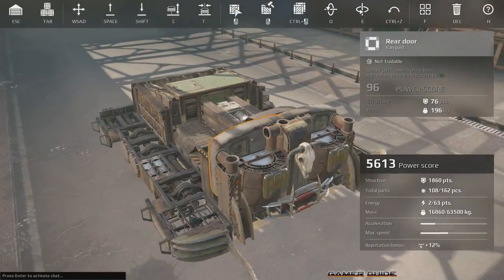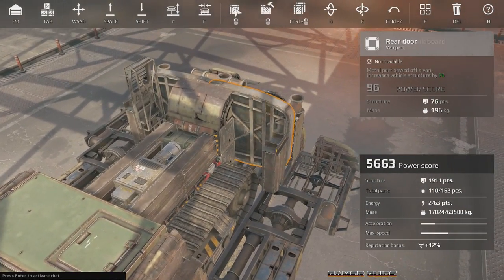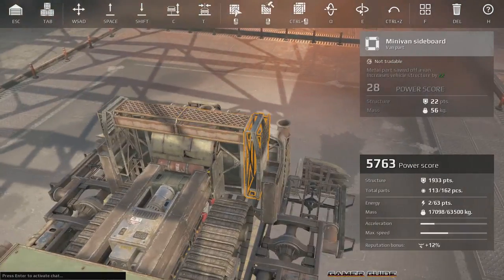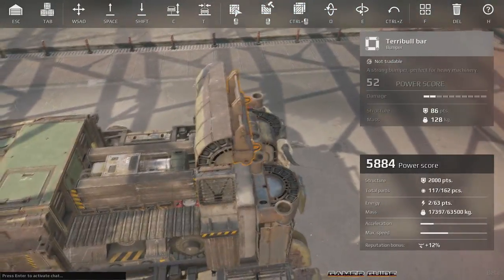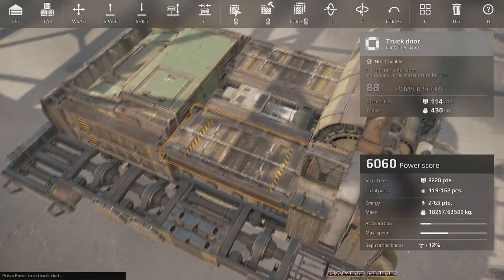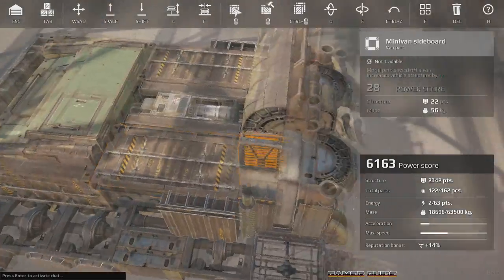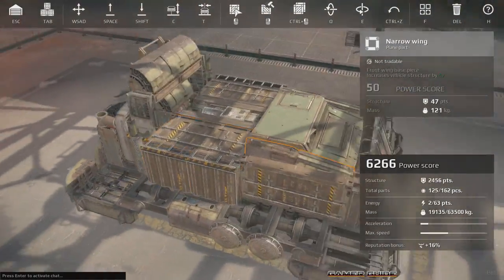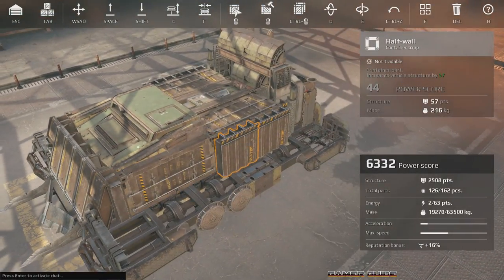A couple of brake lights here for cosmetic value, and more pieces of armor. We're going to start building up a little area here to cover our guns from the back. This little tower we're building is really a piece of armor to protect our three cannons from getting shot up from the rear. We'll lay down some large doors that we'll be putting our guns on, and then some more armor on the side too, protecting our tracks on both sides.